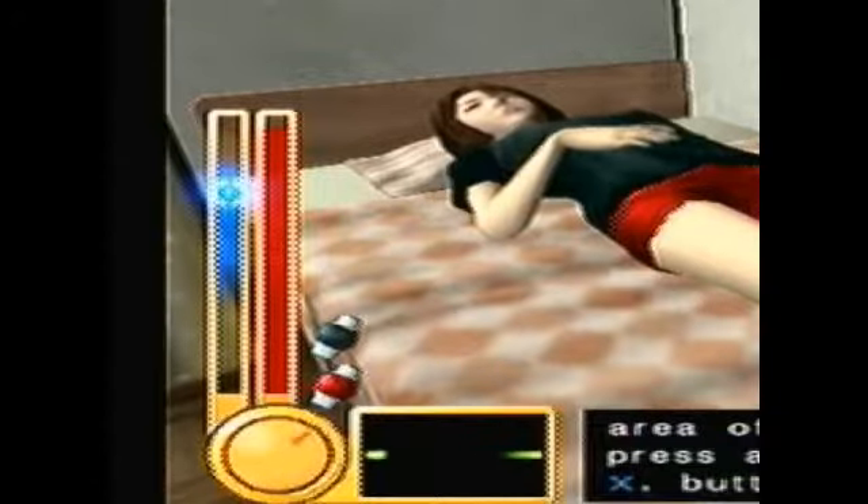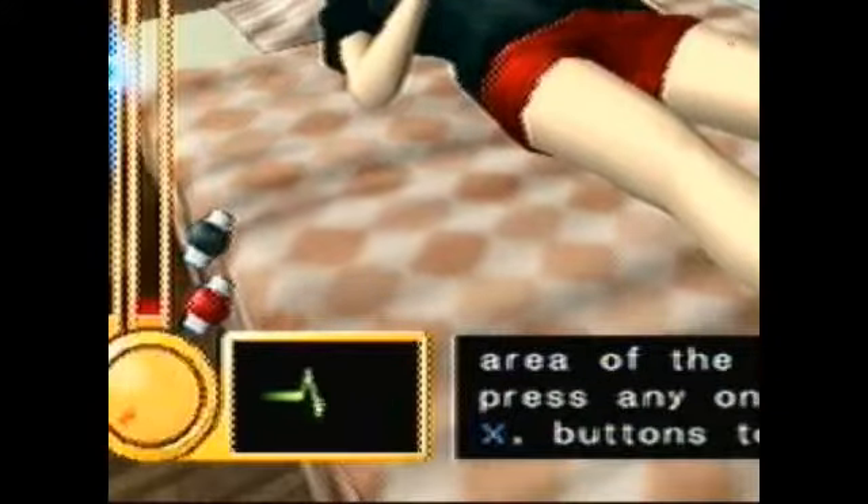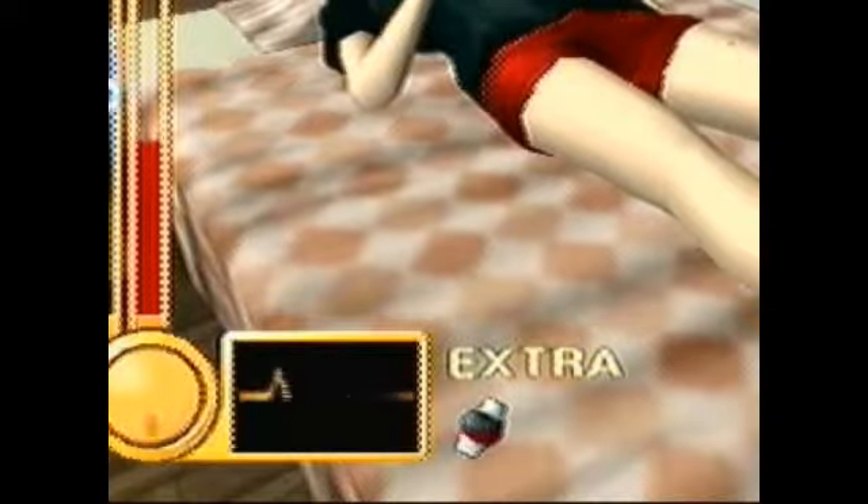Which leads us to the heart monitor. Green is calm, yellow is annoyed, and red is irritated. If you don't pull out before red flashes — bam — instant game over.